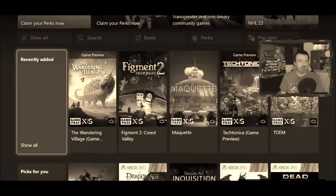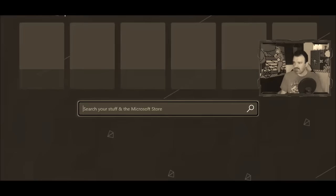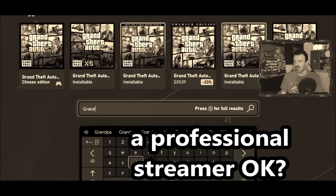So what we ended up doing was going to the store, which is up here. Hit search and type it in. As you can see, type in Grand Theft — and here's what you get: a million versions of the game.